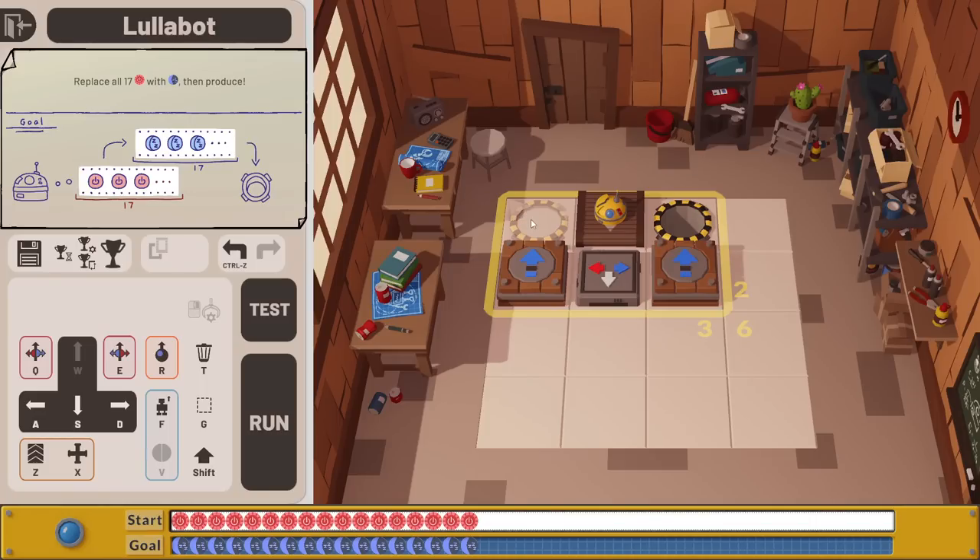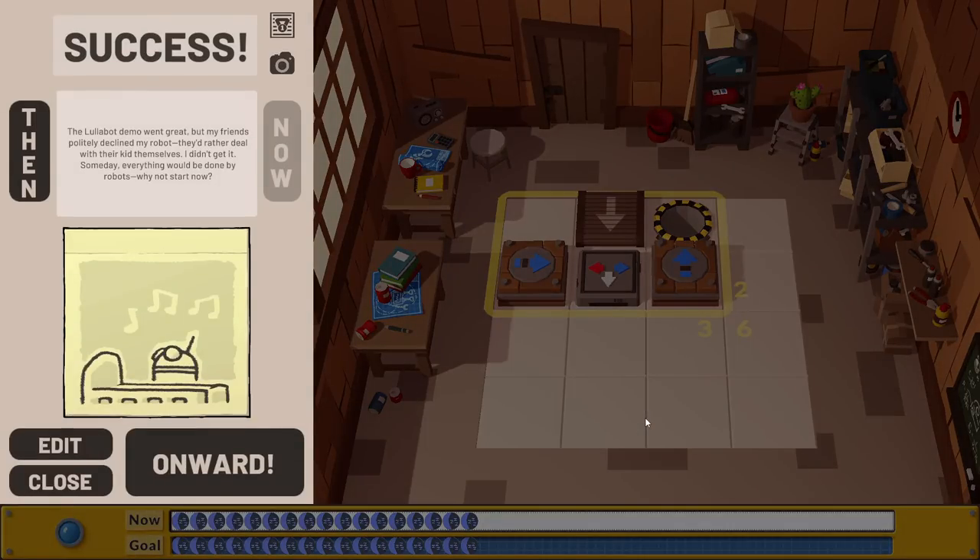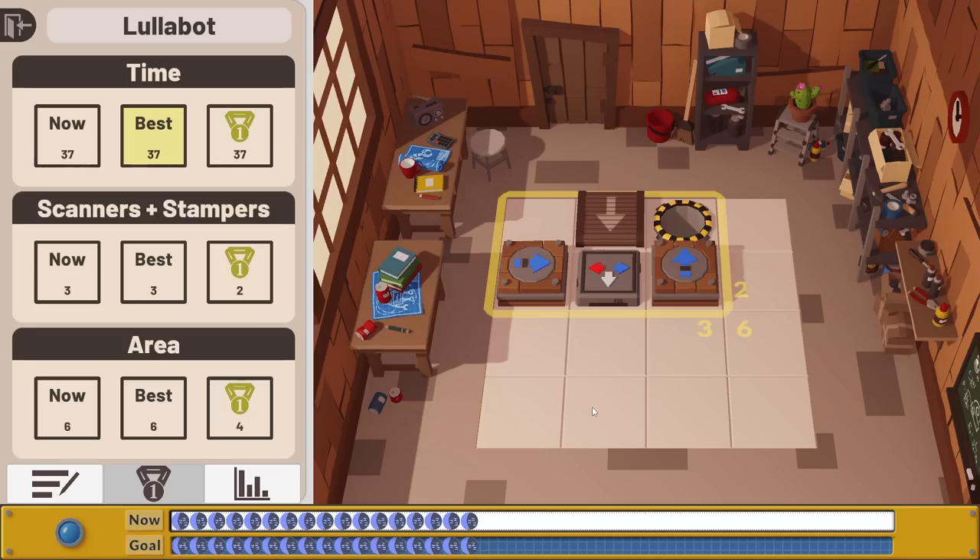There's one more improvement we can make - we don't need this over here, because we could just feed it straight back in over and over again. Run that machine now. Red gets removed and now we're basically cycling through the instructions, stripping the red, putting the blue in its place. There we go - goes in, receives the final stamp, gets put in the hole, and I have one. Which is fine, except now the game's taunting me saying there's a way to do it with only two stampers and only a 2x2 grid.